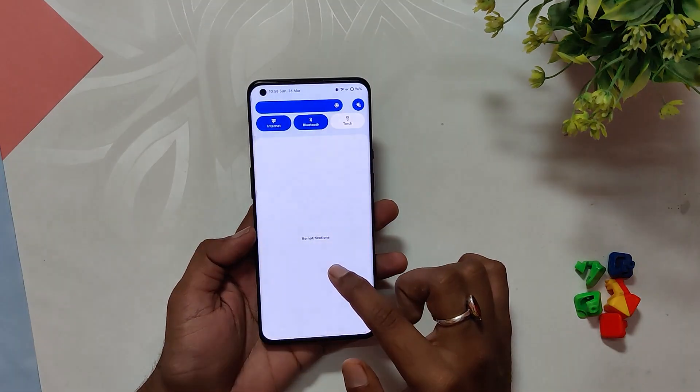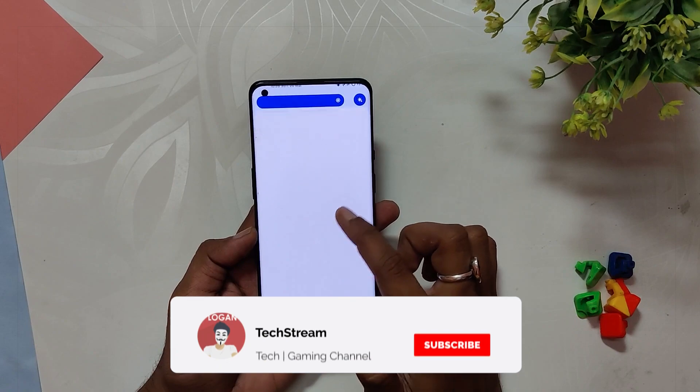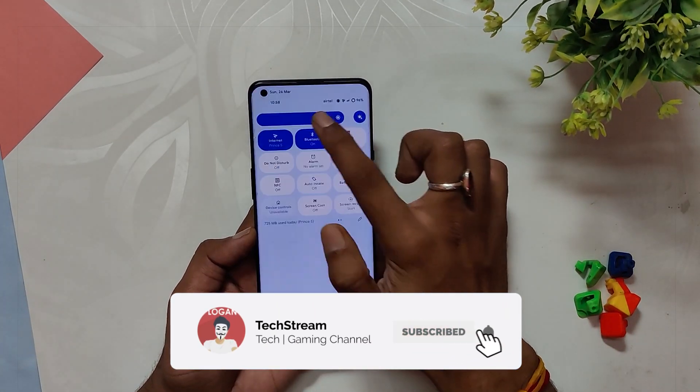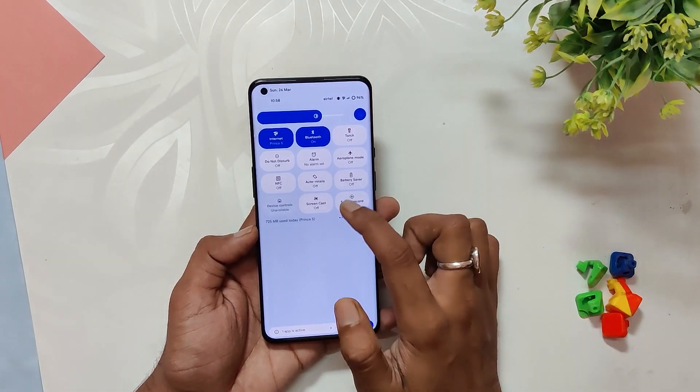The basic functionality of the ROM is impressive, with everything working as it should — including Wi-Fi, Bluetooth, NFC, and 5G connections, as well as fingerprint and face unlock features. The bloatware on this ROM is also minimal, with less than 20 pre-installed apps.